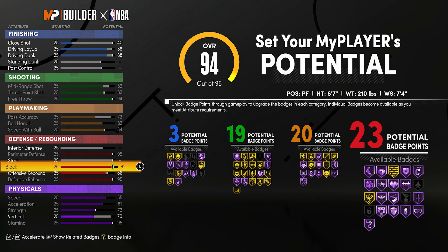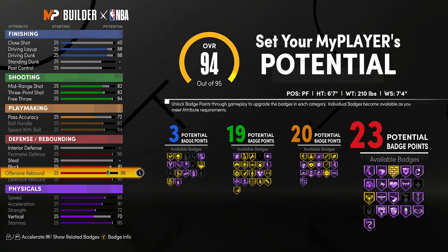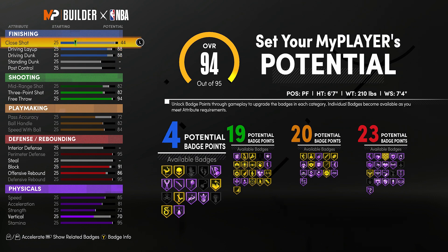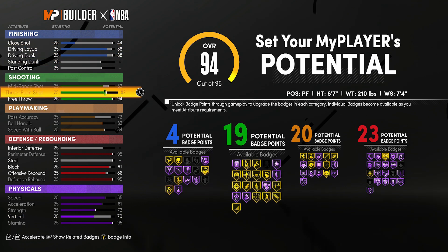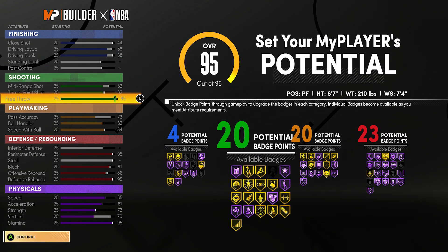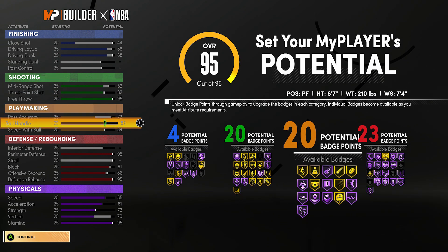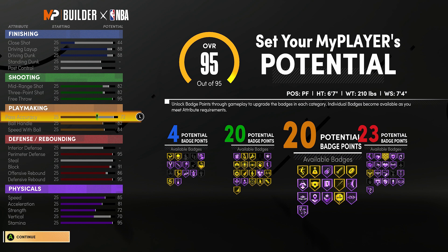But we are gonna upgrade it just enough to get those three finishing badges. Posterizer gold — it's just gonna be nice to have, and you can even take down some more of the defense if you want to add that up, just so you get four finishing badges. Four is really the magic number because honestly you don't need a lot of finishing badges to get contact dunks. You can get them with zero, but I like having them there just to really feel confident — are you really gonna feel confident going into the paint with no posterizer?